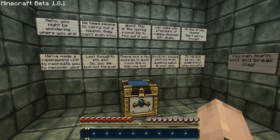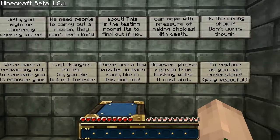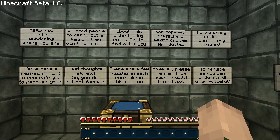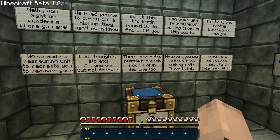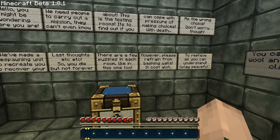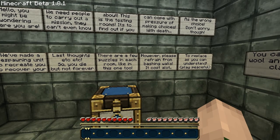We need to do a mission — it's testing rooms. So we find out if we can actually make choices with death as the wrong choice. We're respawning here to recreate the last checkpoint as you die, but not forever. There are a few puzzles in each room. Please refrain from bashing walls — it costs a lot to replace, as you can understand.